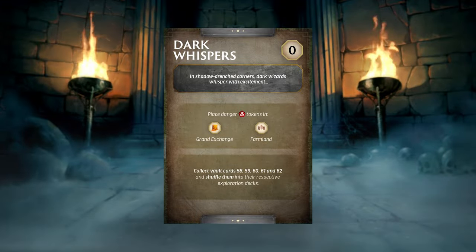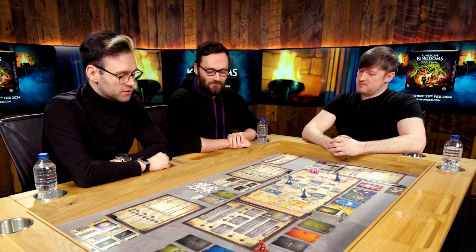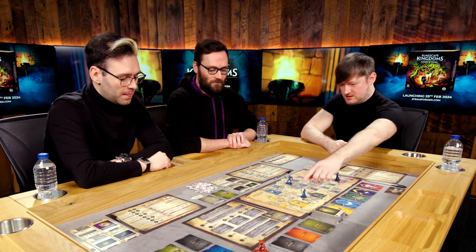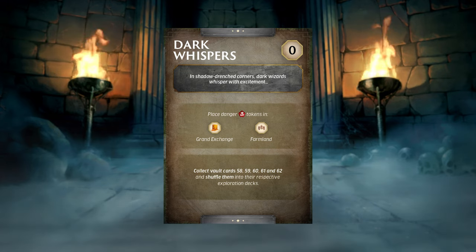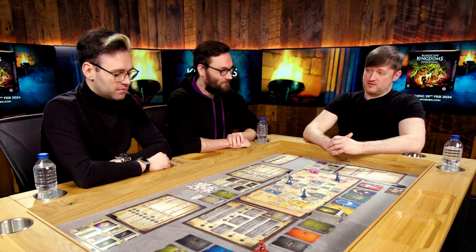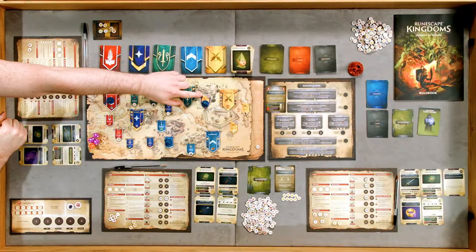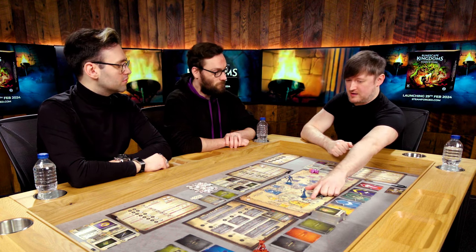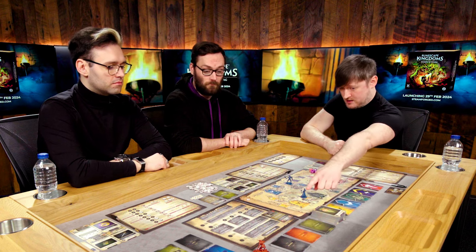The escalation card reads: 'Dark whispers - in shadow-drenched corners, dark wizards whisper with excitement.' We need to place danger tokens on the Grand Exchange and the Farmland. Then it says collect vault cards 58, 59, 60, 61, and 62 and shuffle them into their respective exploration decks. We've done this off camera already. The danger tokens in this campaign represent dark wizards roaming around the land.